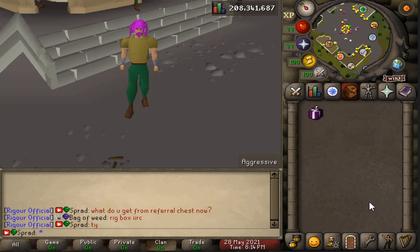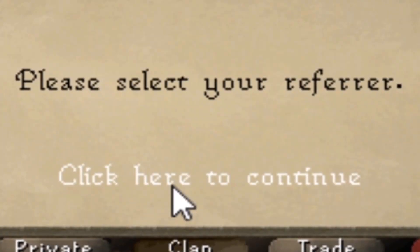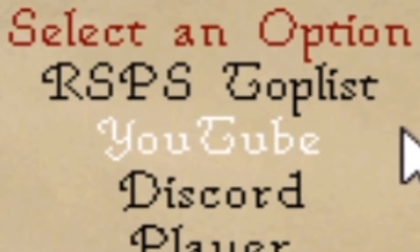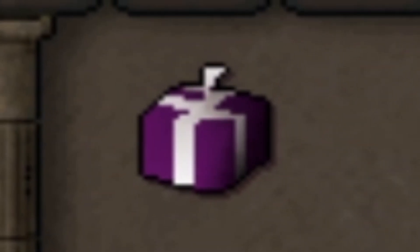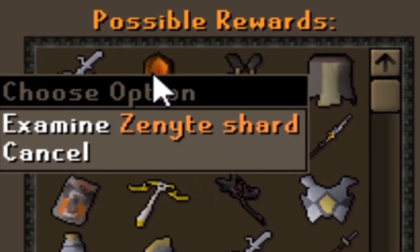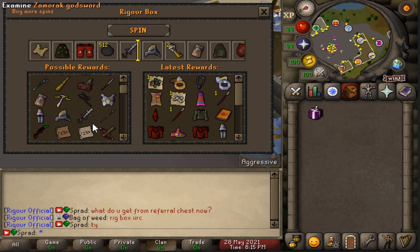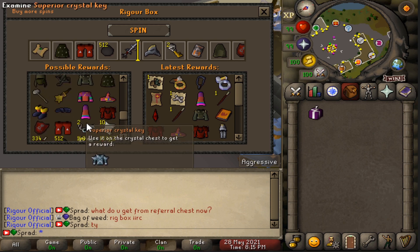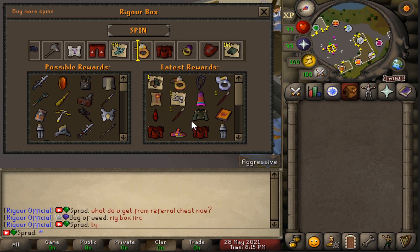Before this video starts, on Rigor you really want to do this: go to the referral chest, select your referral, go to YouTube and search my name 'Sprad'. Once you do that you'll get a Rigor box, which is really OP — you can get things like an AGS, a Zenite shard, full Bandos, a Trident. Honestly it might be a little too OP for a referral, but they're giving it out so you might as well claim it while you can. Let's spin it and see what we get.